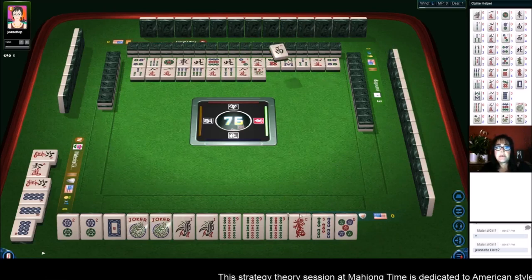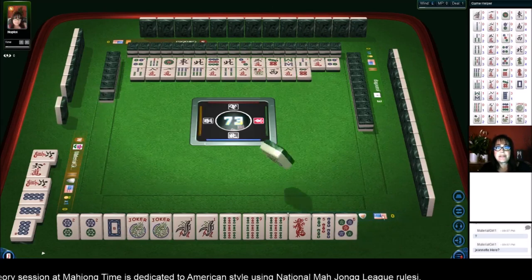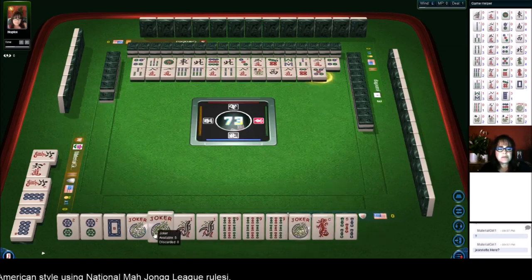Our hand is set, by the way — we can pung, kong, pung, and kong. Eight characters. The only unknown is the player to the right who has left the table. Six dots — that's going to be helpful. Five dots — we don't need to really dedicate those necessarily.